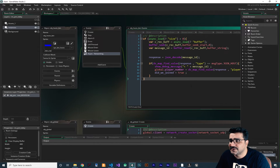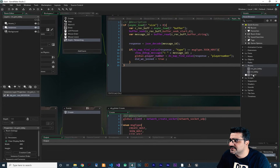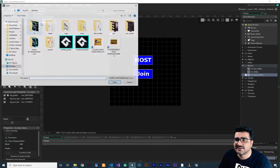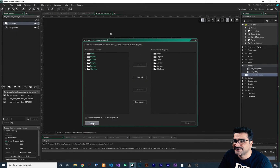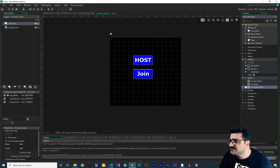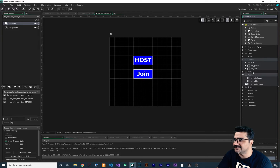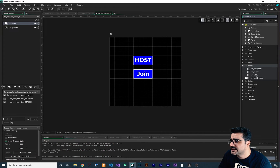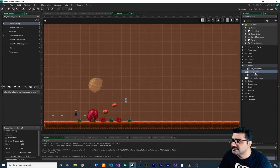In the multiplayer game where we can create a host and join a host, I want to import the package. But before that, go to the room rm_room_one and rename it to rm_main_menu. Now import the local packages — open it, add everything. It says obg_player already exists, so cancel, delete the existing obg_player, and then import the local package and add all. Our platformer game is now imported into our multiplayer game.